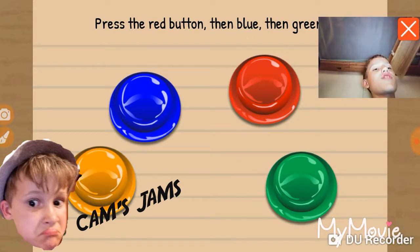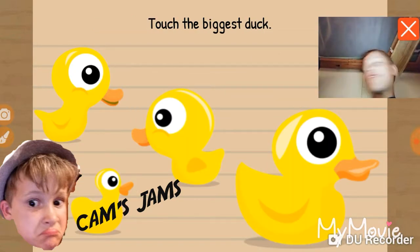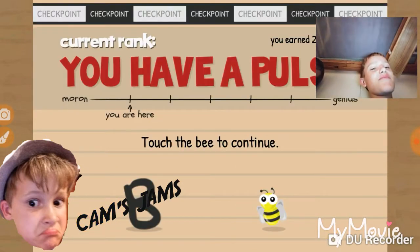Press the red button, then blue, then green. Where are you? I'm too big, I'm smart. Touch the beat to continue.